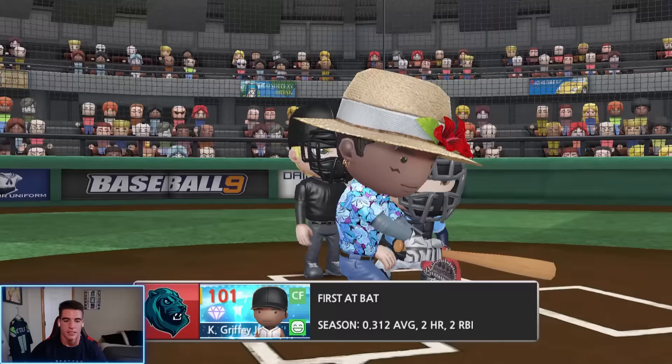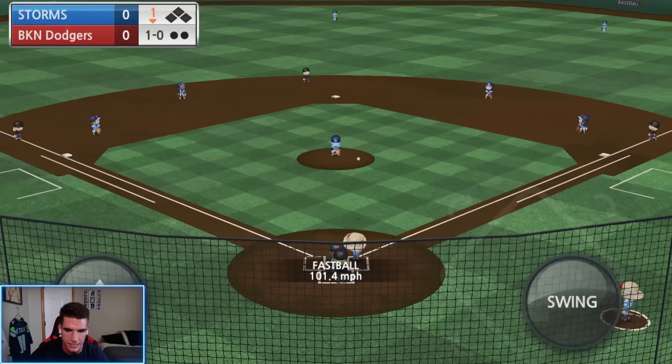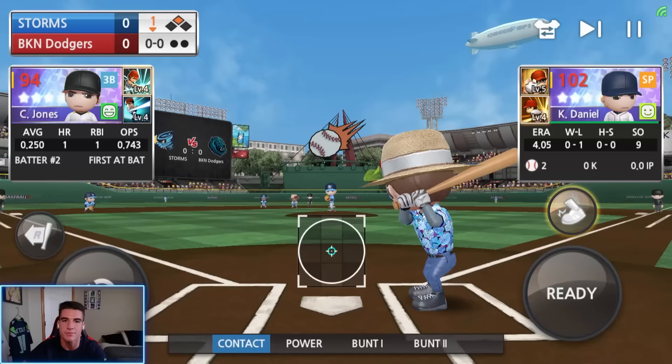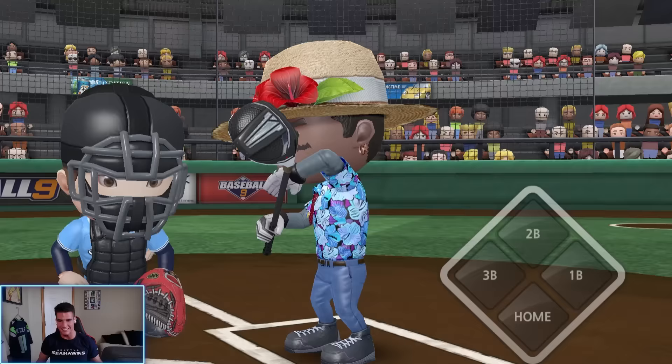Ken Griffey Jr., let's start this game off with a hit like we did in the last attempt — hopefully he doesn't get thrown out. This guy's windup literally takes like five seconds, it's really annoying. Get a fastball to start, and that is a double to start! I'm really tempted to bunt these next two times, but we're going to swing away. We also got to remember to steal each time they throw a pitch or I fail. Fastball — and it happened again, just like last time. That's literally going to be the death of me, guys. Every single time we've gotten on, that's happened.